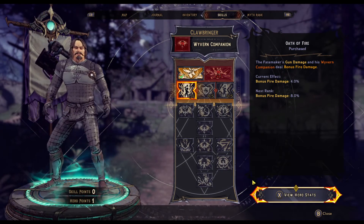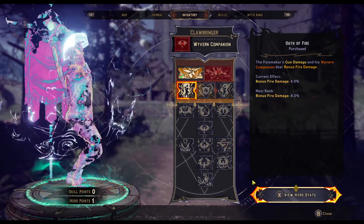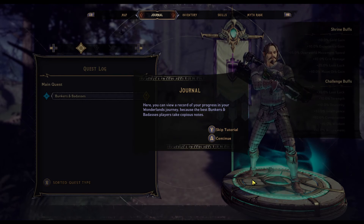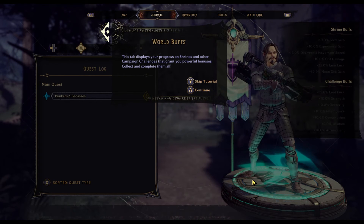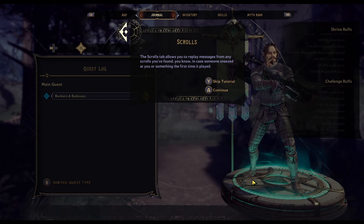I've got that Myth Rank. Here you can view a record of your progress in your Wonderlands journal, because the best Bunkers and Badasses players take copious notes. This is your quest log, detailing which quests are active or have been completed. This tab displays your progress on shrines and other campaign challenges that grant you powerful bonuses. The scroll tabs allow you to replay messages from any scroll you found.